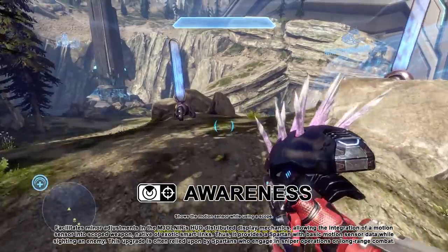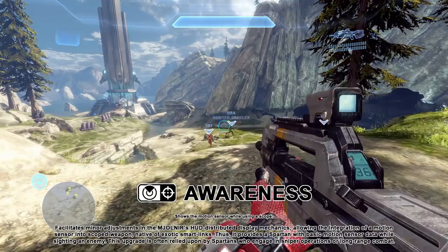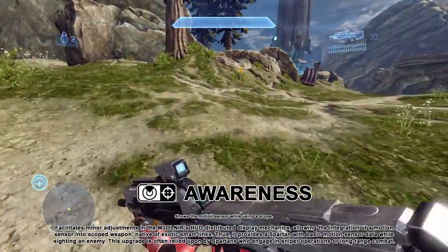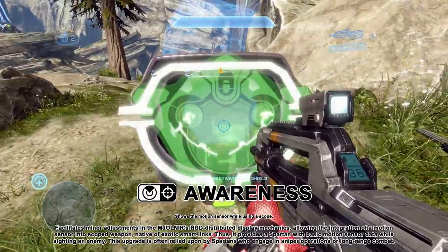Awareness facilitates minor adjustments in Mjolnir's HUD distributed display mechanics, allowing the integration of a motion sensor into a scoped weapon's smart link. It provides a Spartan with basic motion sensor data while sighting an enemy and is often relied on by Spartans who engage in sniper operations or long-range combat.